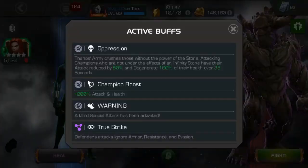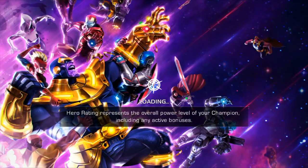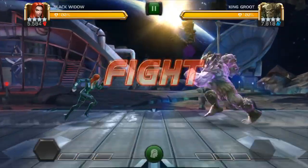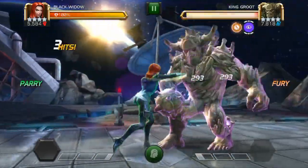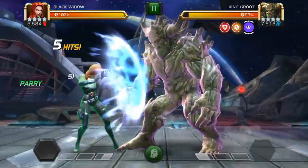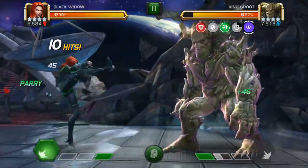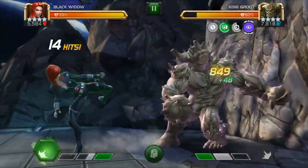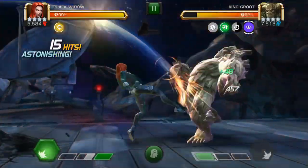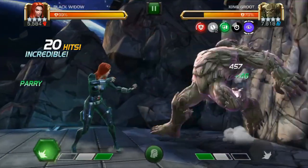The first champion you have to fight here is King Groot. He has Special Lock 2, which is actually good for us, and I have Willpower, so I gain life on that. Most of these battles are pretty straightforward. When Kabam tweaked the difficulty, they made it a little too easy. King Groot — nothing special. Just remember when you're parrying his attack, when he's got Furies active, you have to react really quickly, because otherwise he'll block you.